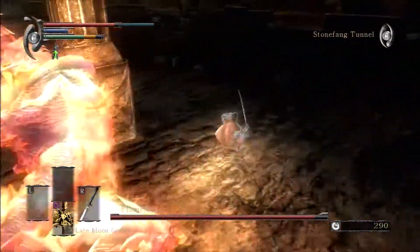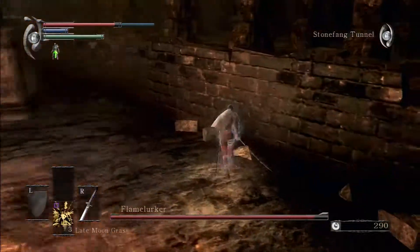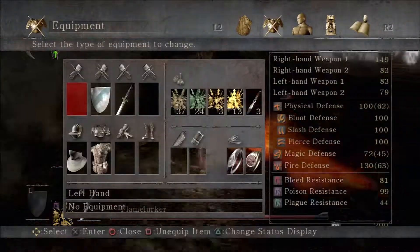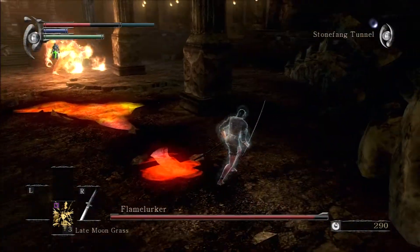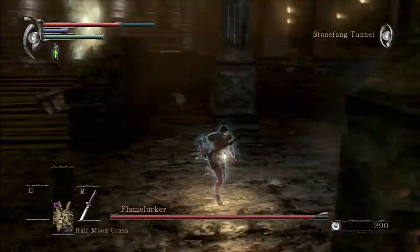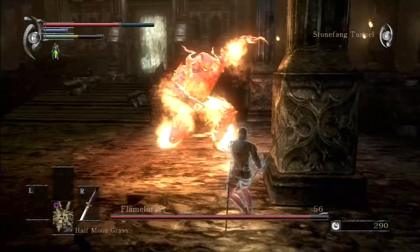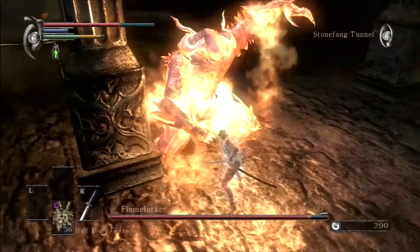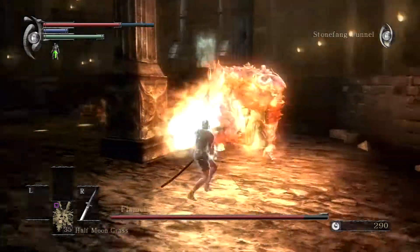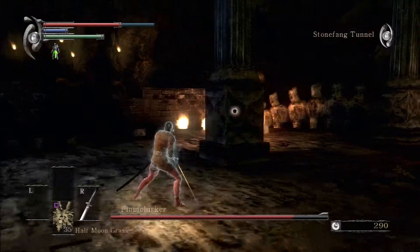It took me almost all of my grasses even in this run. Basically I'm just keeping him behind the pillar and poking him from there. Something that helps is using your shield against his blasts, though I noticed they go through fairly quickly. Here you can see me equipping my shield because I forgot — this puts me at 25% equip load. At 25% equip load you light roll; 50% is medium rolling, and above that is the heavy roll where you barely roll at all.